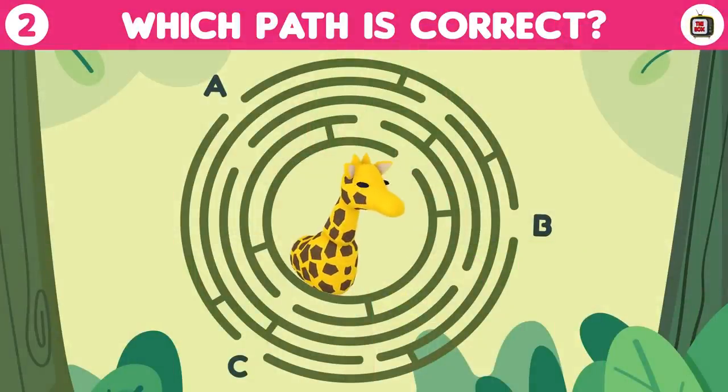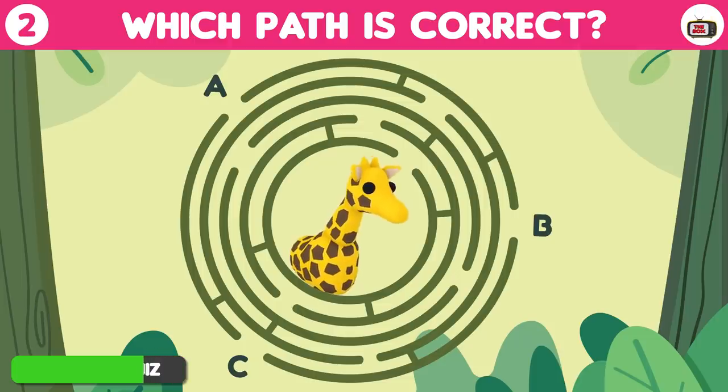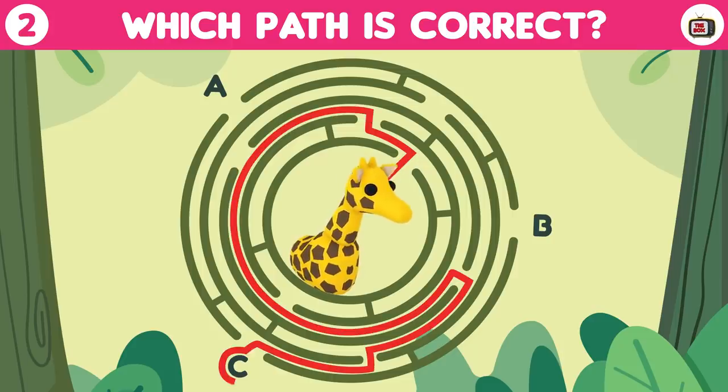Round number 2. Gerald the giraffe has got lost. Can you help him choose the correct path to freedom? Quickly, time's running out. Did you find the correct path? That's right, if you went with C, you got Gerald home safely. Well done.